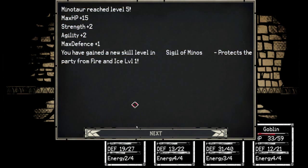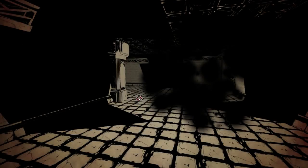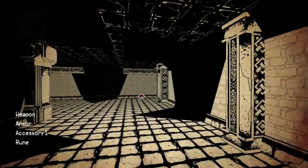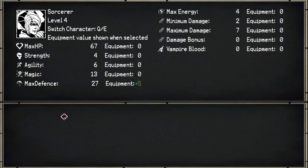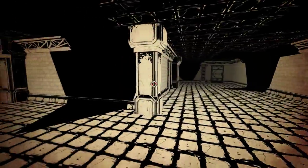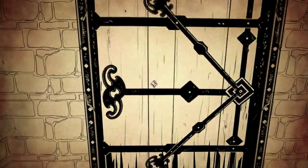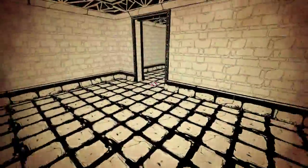Some leather boots - protects party from fire and ice level 1. Interesting. Uses agility for damage level 1 - also interesting. Go ahead and equip that on somebody who needs it or wants it. I guess I want it. Leather boots. I think this goes back to that other place, but hell am I going to not check. Yeah, this is where it was. Alright.